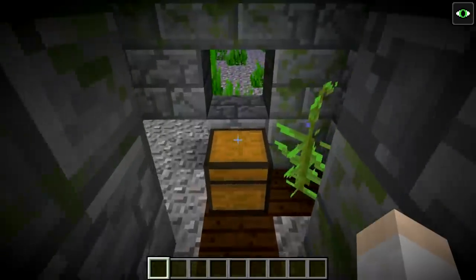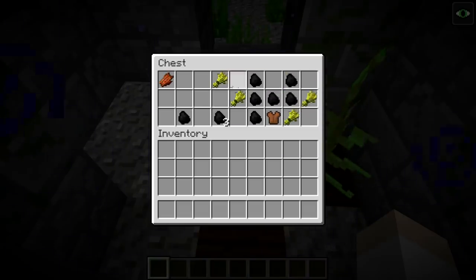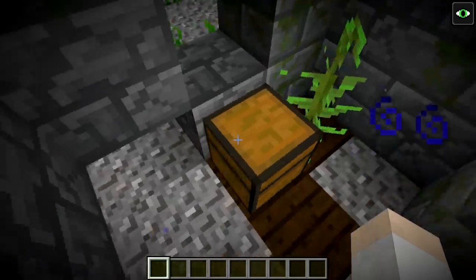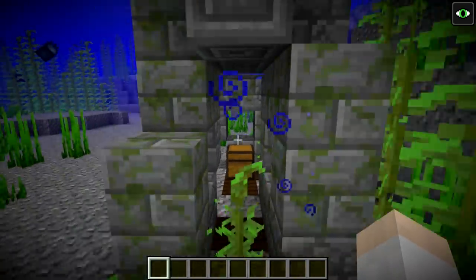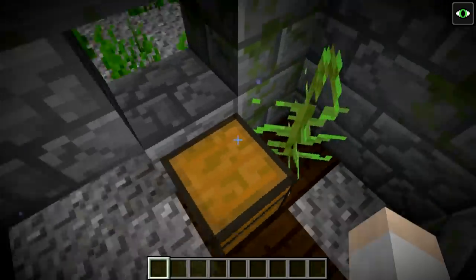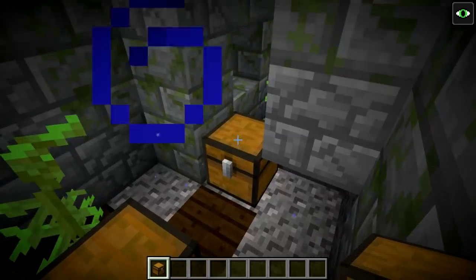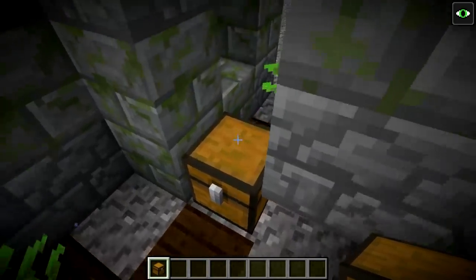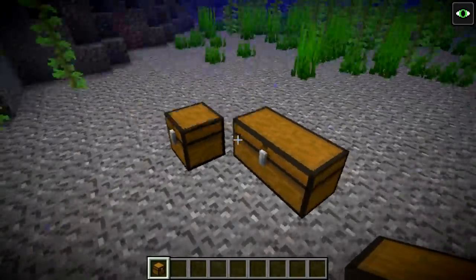In these ocean ruins there are chests, which you can see have some loot in them. The loot right now is just a placeholder — there's going to be more loot added in the future. You can see the chests spawn with some standard loot. One other thing to note is that chests underwater will now no longer have water lines appearing near them, so they look pretty nice underwater. That is also a good change.